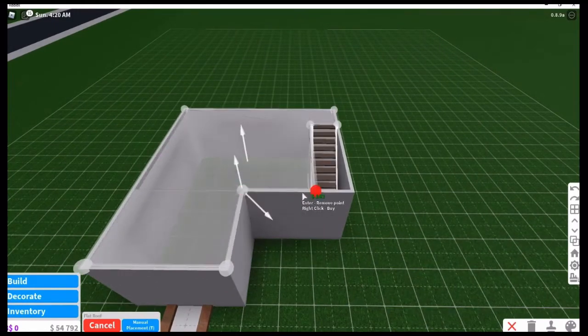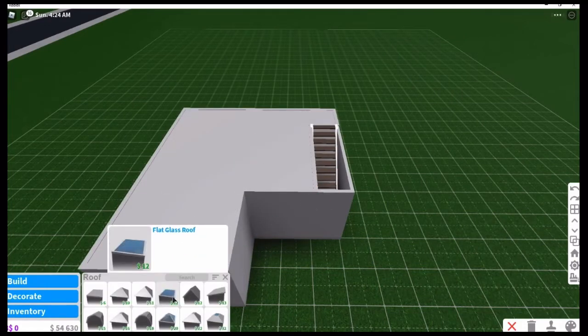Now this may seem weird, but you're gonna go to roof and you're gonna add the roof as a floor. Remember to add a gap so that you can walk upstairs and you don't hit your head.